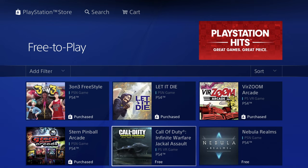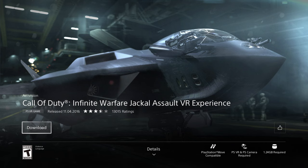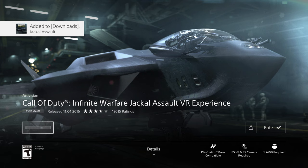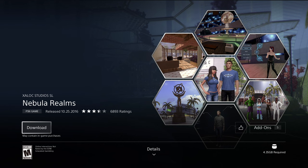This one is 1.87 gigs — it's an arcade game. Download will begin and then we can get out and play other games or keep downloading. Then we have Call of Duty — let's download it. Once the download begins, like we always do, we just get out and keep going.